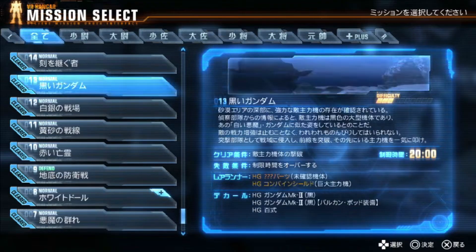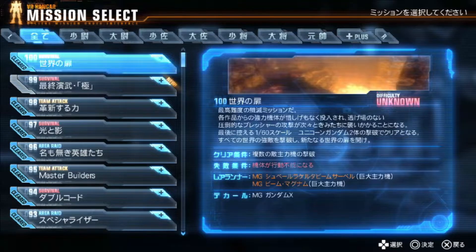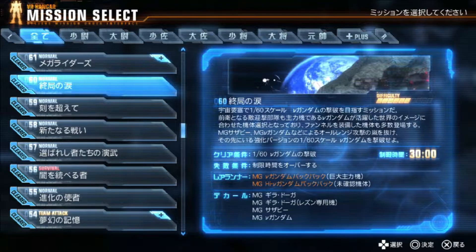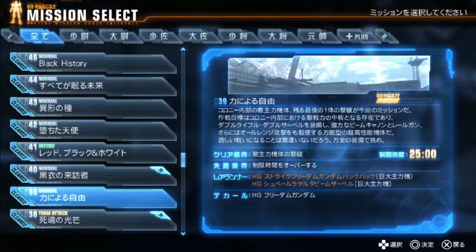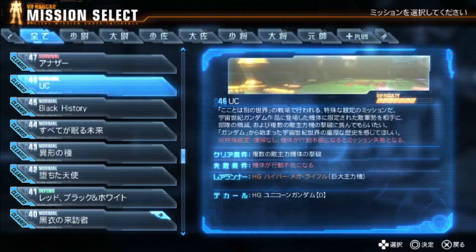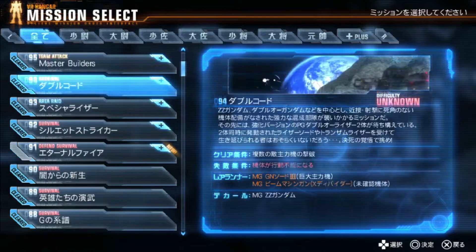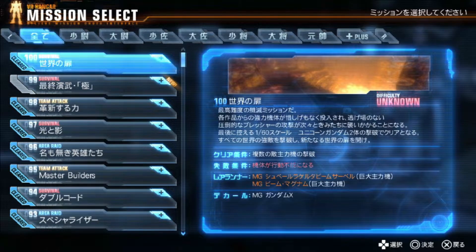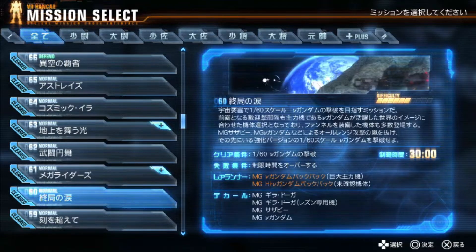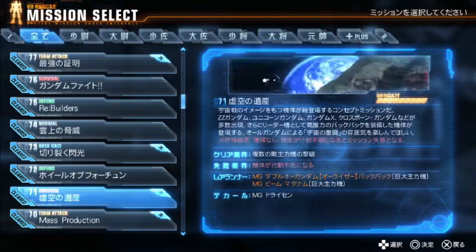We've got 100 stages here. Stages 1 and 2 are tutorial stages that come up as part of the main story. It's worth noting that Gundam Breaker originally only started out with something like 60 missions. Then they added patches which added these plus missions and then missions after mission 60, going all the way up to mission 100. It's also worth noting that the Vita version of this game didn't come out at the same time as the original PS3 version — it came out like a year later, so we actually got most of this stuff out of the box.